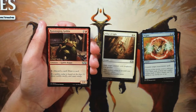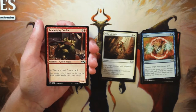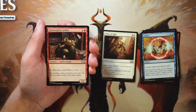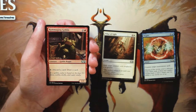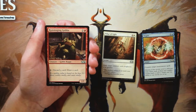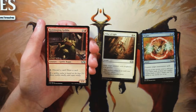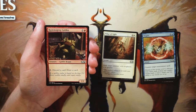Rummaging Goblin is a 1/1 for two and a red — you can tap it, discard a card, and draw a card. It's a rummaging effect, which is worse than looting since you discard before you draw. For three mana you get a 1/1 that only rummages — if it looted I'd be much more excited about a pick like this, but in general the Rummaging Goblin is not my favorite.